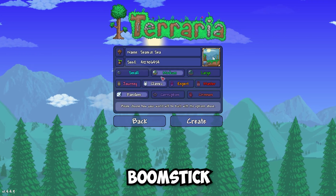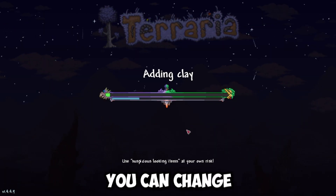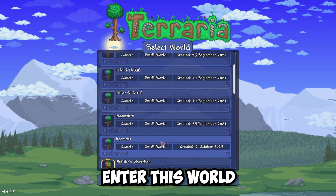I will show you how to find Boomstick in Terraria. Copy the seed from the description below, paste it, and create a new world. You can change the difficulty of the world, but don't change the size or the type of evil. Then enter this world.